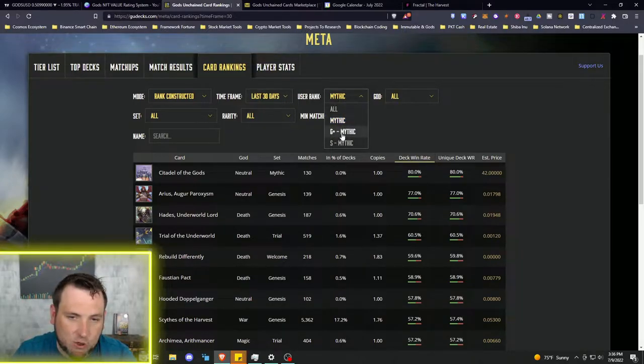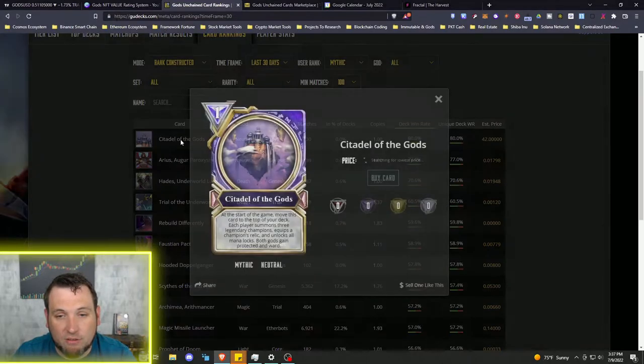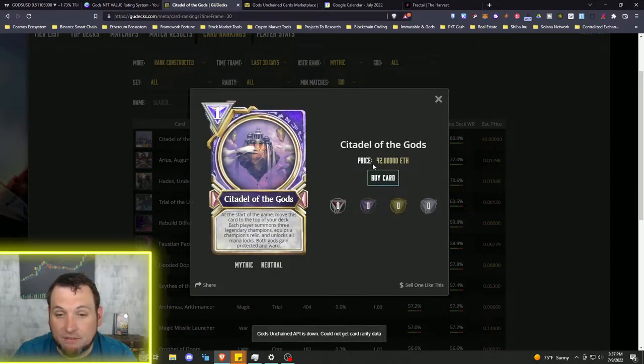We can filter from mythic on down to see the overall player base and find the most popular cards. Set it to all gods, all sets, all rarities, with a minimum 100 matches. Right away we see Citadel of the Gods as the number one card — it's a one-of-one mythic, only one NFT minted per set, going for 42 Ethereum.